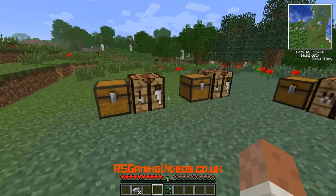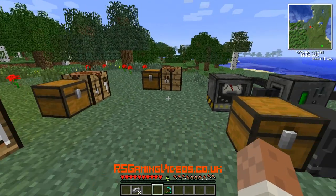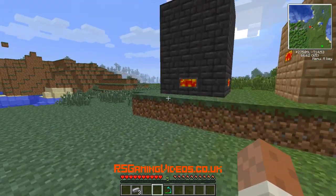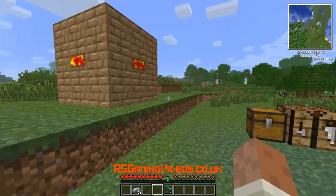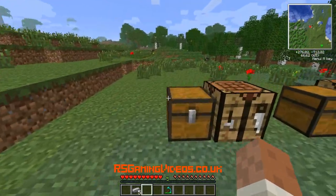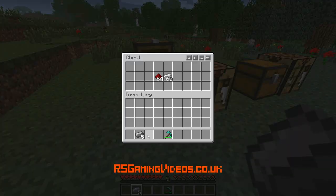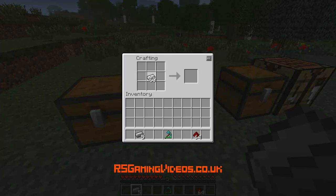Now I'm going to show you how to make the metallurgic infuser, which is going to make our steel dust. The first thing we're going to do is take some redstone and some iron ingots — put the iron ingots in the middle, redstone around the outside — and make some enriched alloys. I've got 16 of those; that's plenty.